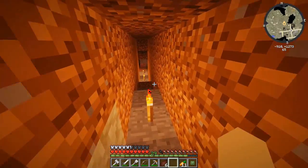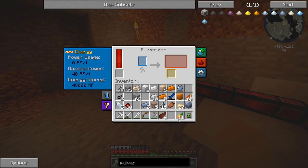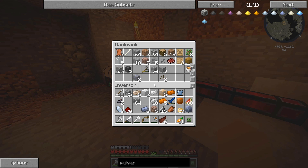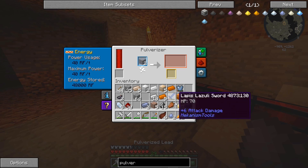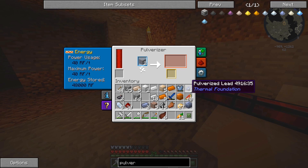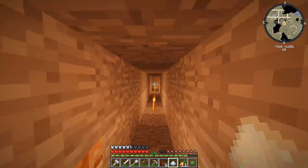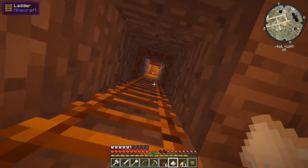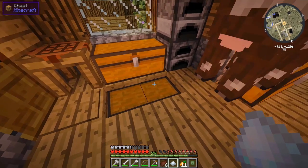Can we get lead dust? Yes, there is pulverized lead. If we get this pulverizer and throw in some lead ore, we can get some pulverized lead — two per ore. Then each one we can smelt in a furnace or redstone furnace and get one ingot each. And look at that — we have a chance of getting some pulverized silver as well from lead ore! That's actually really good — that is another advantage over using the smeltery. In an off chance, we have a chance of getting ourselves a little bit of silver.